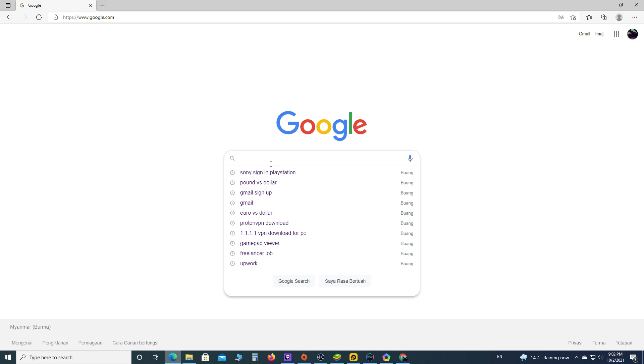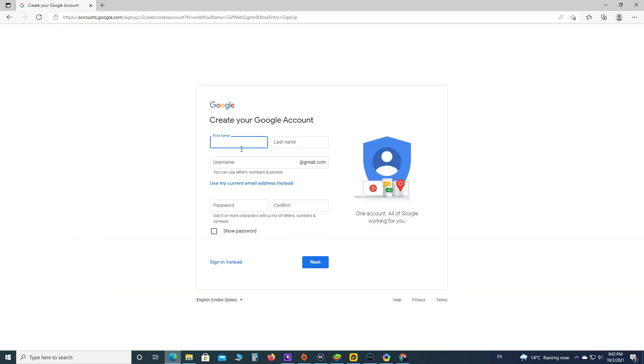Go to Google and search for Gmail Signup. Then create your Google account or Gmail by providing some personal information.